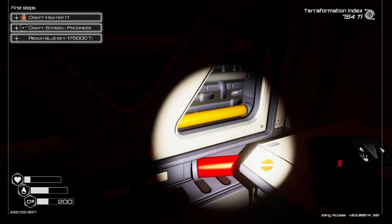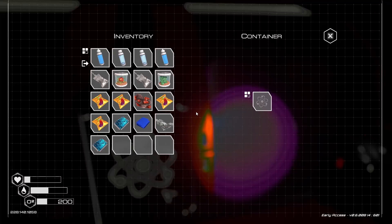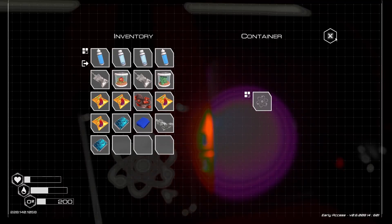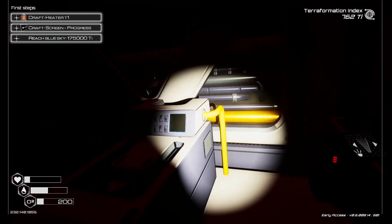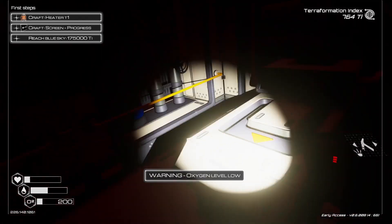Another blueprint. And what is over here — what is this? A fusion reactor. I'm going to assume I'll come back later and interact with this. Maybe. Can I break it down? Probably not.